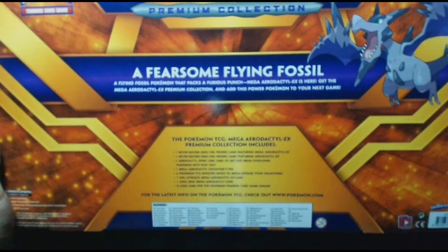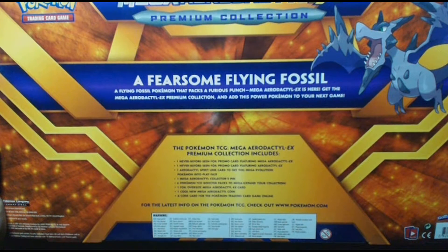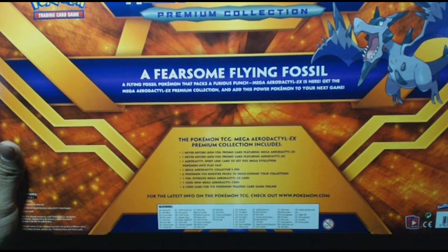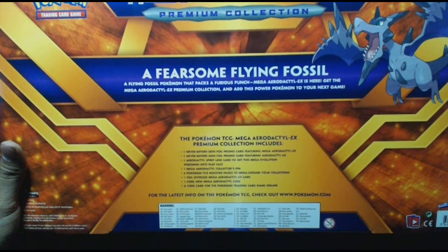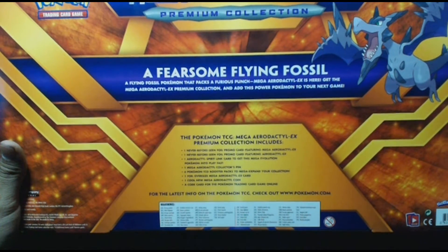Let's flip it over to the back. A fearsome flying fossil — a flying fossil Pokemon that packs a furious punch. The Mega Aerodactyl EX Premium Collection includes: one never-before-seen foil promo card featuring Mega Aerodactyl EX, one featuring Aerodactyl EX, one Aerodactyl Spirit Link card, one Mega Aerodactyl collector's pin, six Pokemon TCG booster packs, one foil oversized Mega Aerodactyl EX card, one cool new Mega Aerodactyl coin, and a code card for the Pokemon TCG online.